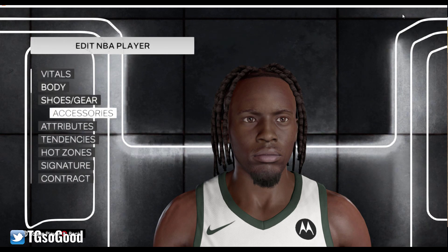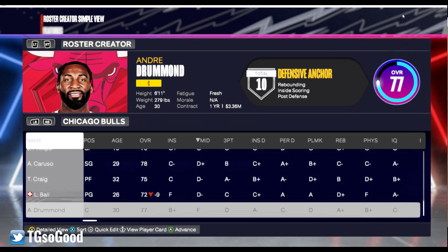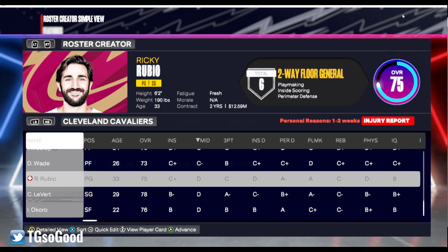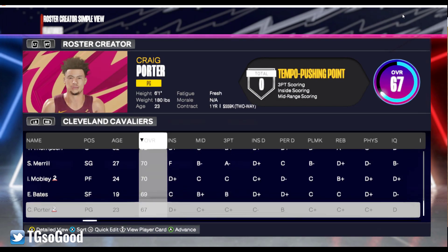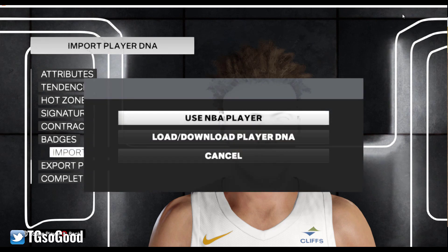This is NBA 2K24. I'll keep the changes and show you that you can go to whoever you want and import his DNA. I'm trying to find a low-rated guard — we should go by rating. Let's take Craig Porter, overwrite him, and import player DNA.